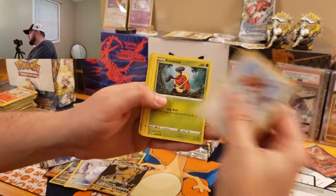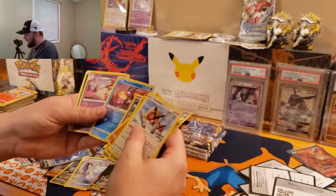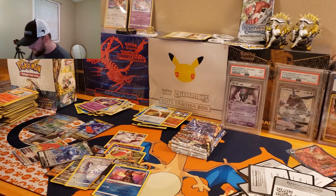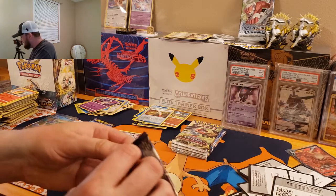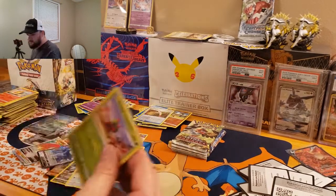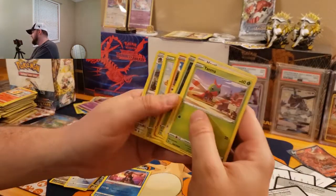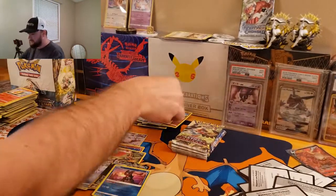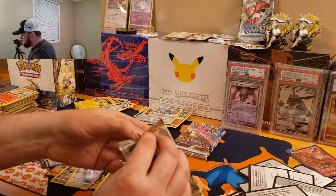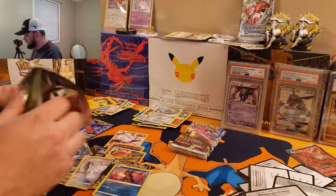We got Hoothoot, Cricket Toot, Sudowoodo. There we go — a Radiant Greninja! And a Typhlosion Hollow — that's an awesome holo. We are getting the hits, guys. I got a mound of hits right here in front of me. We're going to have to go through and sleeve all these up. I'm pumped — Bacidon and a Reguliki. That is freaking sweet — that card is so beautiful. Centering on it, actually... well, centering's not perfect, but I'm not even going to complain about it.